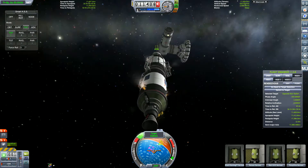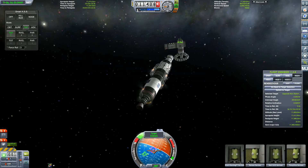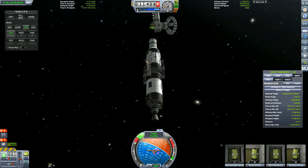Be careful Grant, don't hit the— no, you hit the space station! It's currently not out of control and there's no power on it to stabilize it. Quick, send a rescue mission!